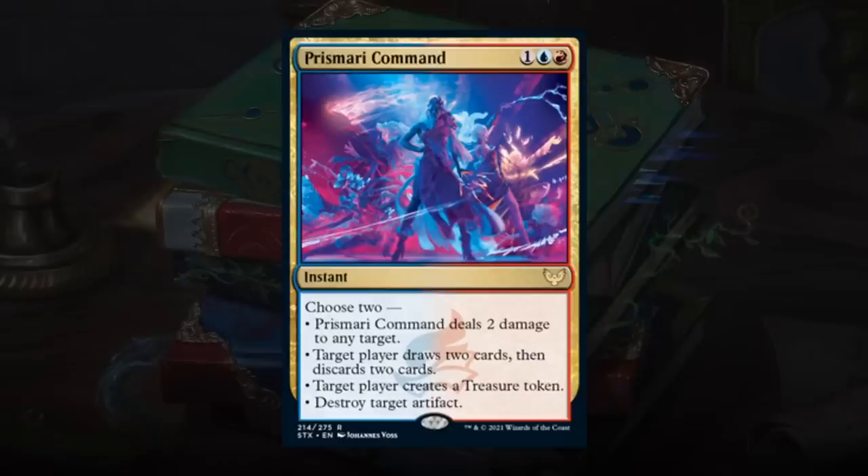Prismari Command is a 3-mana instant at rare — choose 2 from: deal 2 damage to any target; target player draws 2 and discards 2 (Faithless Looting style); target player creates a treasure token; or destroy target artifact. We'll mostly use the top 3 modes, with the artifact destruction as added flexibility. Very cheap and a ton of flexibility — there's a lot to like about Prismari Command. Happy giving this a B.